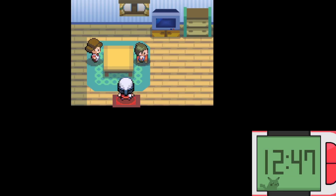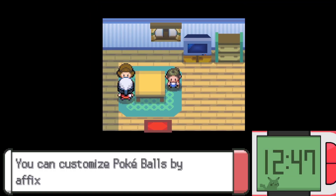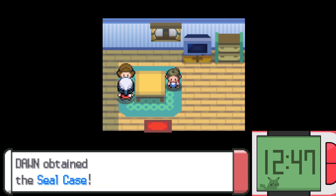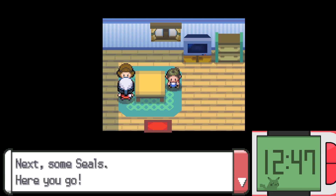You'll find this lady and you need to talk with her. She'll say you can customize Pokeballs by affixing seals on them. Oh, you don't have a seal case? Well, here you go — and she will give you the seal case. Next, some seals.